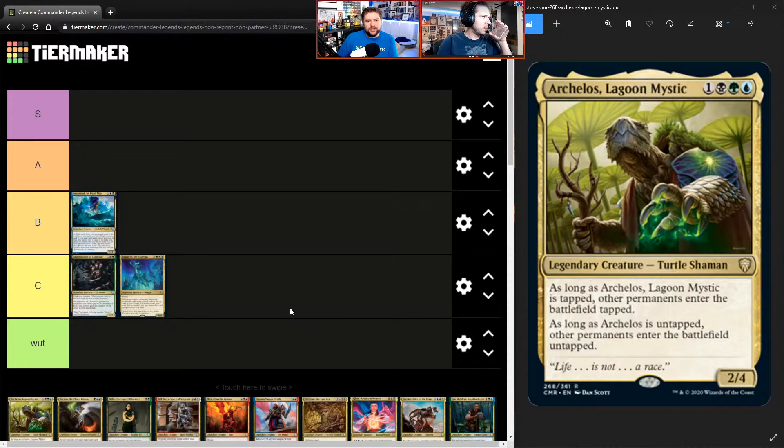Next up: Archelos, Lagoon Mystic. A little controversial when released because of its color identity — most people thought it should have been Bant, not Sultai. What we've got is a Sultai, plus-one, two/four Turtle Shaman. As long as Archelos is tapped, other permanents enter the battlefield tapped. As long as Archelos is untapped, other permanents enter untapped. You need to tap or untap it when you want, and then take advantage of things like Winter Orb. I love the flavor — the turtle is the slow runner who wins the race.